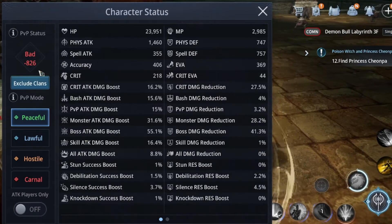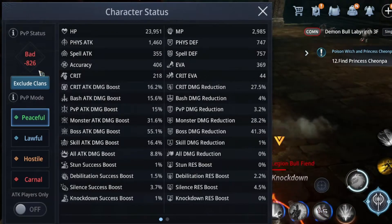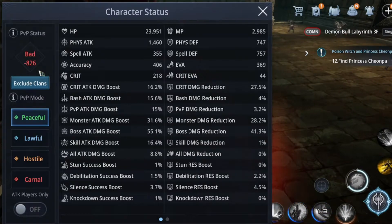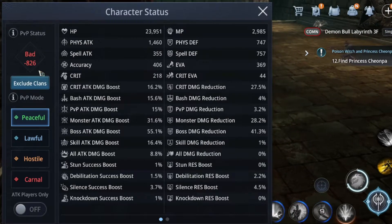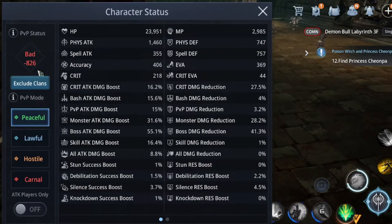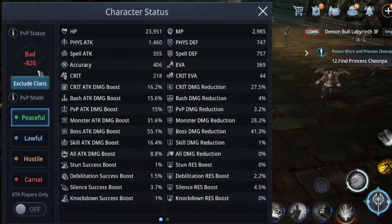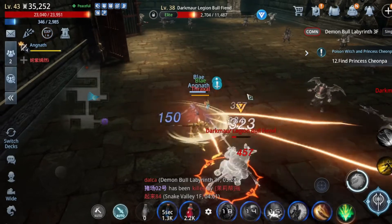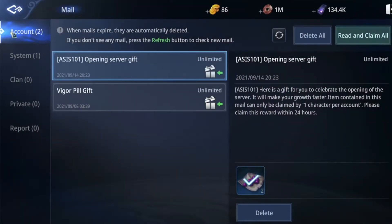This system is very hard because killing one player is the same as minus 1,000 points, and to go back to white name you need at least three hours of hunting monsters. That's why many people complain about this PvP status system.